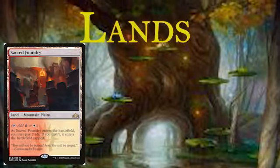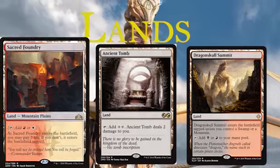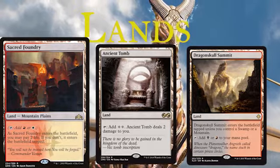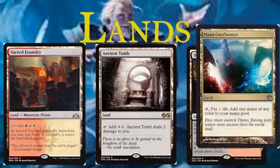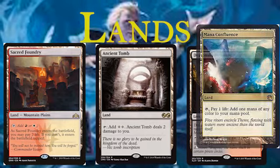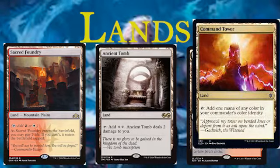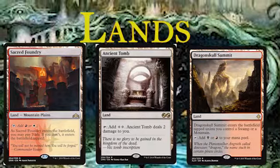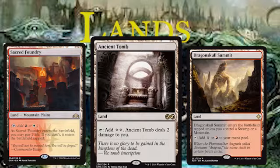Just quickly going over the land base - we've got all the shocks, Ancient Tomb, and all the check lands. The shocks tap for two colors and they enter tapped unless you pay two life. Mana Confluence pays one life to add one mana of any color. We've got Command Tower - the best land in Commander - which taps for one mana of any color in your commander's color identity with no downside. And Ancient Tomb technically provides ramp because it taps for two colorless and only deals two damage to you.